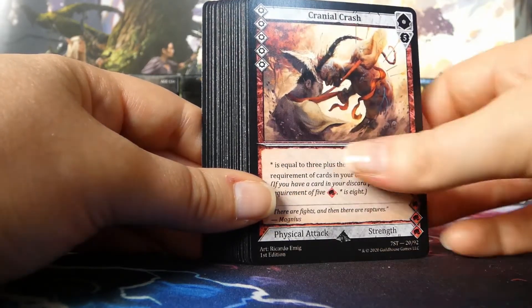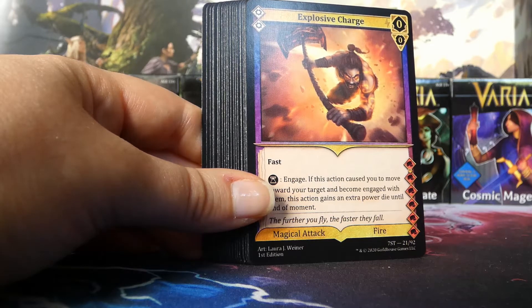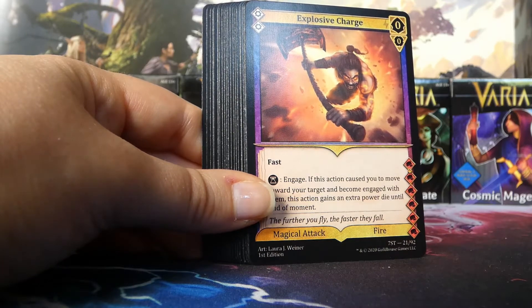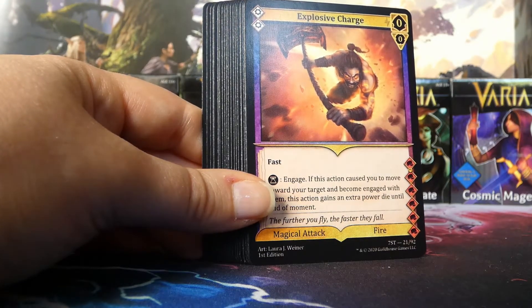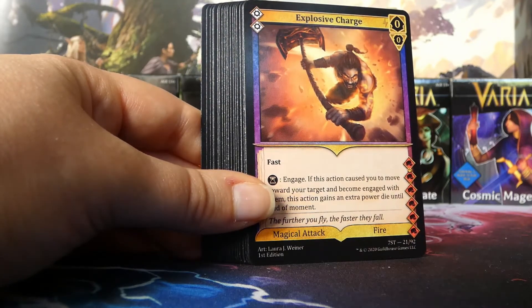Then we have Explosive Charge — the same art as the back of the box. The border and gold name bar make it pop even more as a card. You can really tell how fast he's moving because the rocks in the background are so blurry you can barely tell they're rocks. The flavor text reads: 'The further you fly, the faster they fall' — very flavorful.